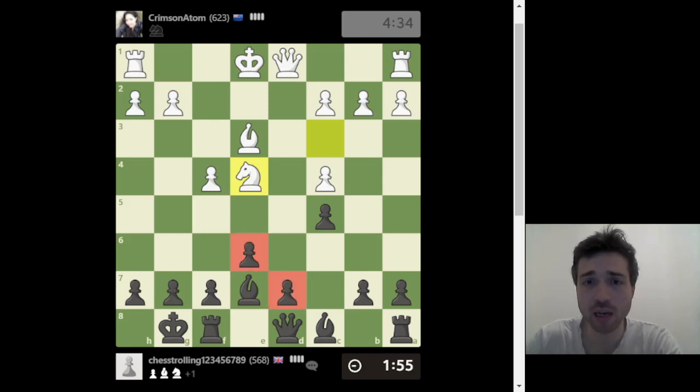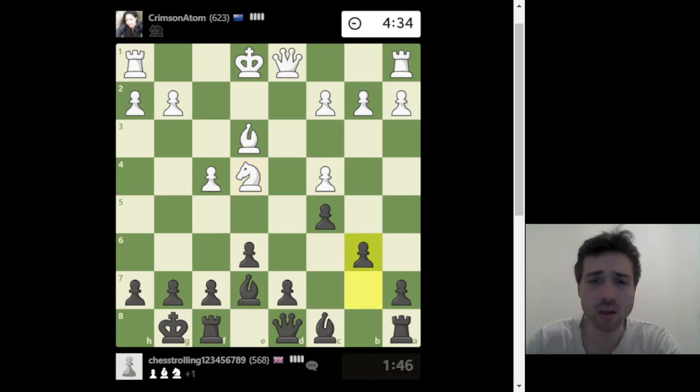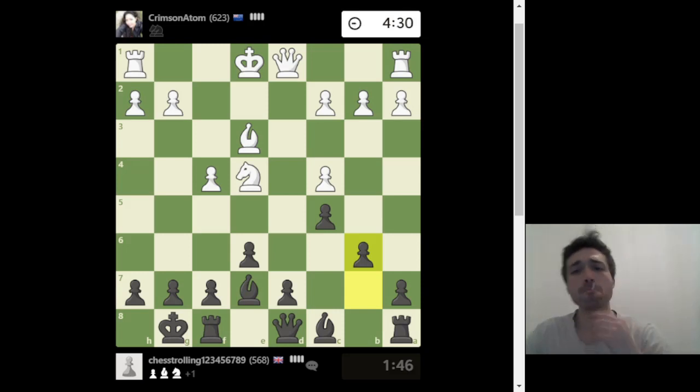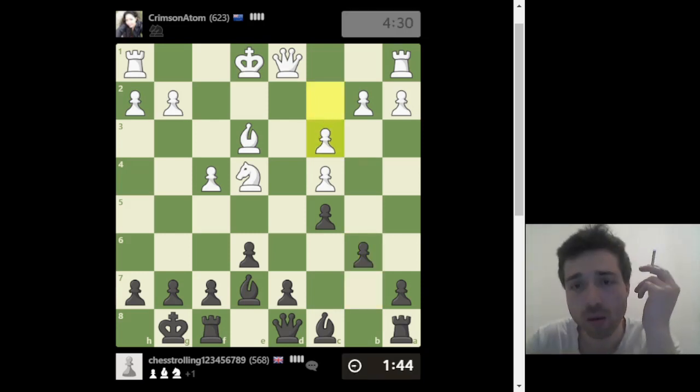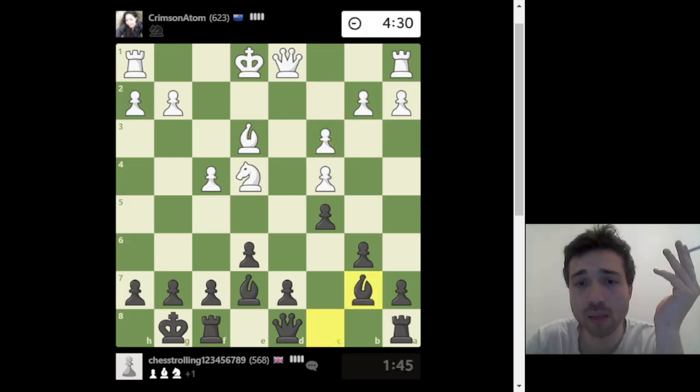He might be planning something. I played d6, and maybe I want to develop the bishop, but this bishop doesn't have a future on this diagonal because the light squares are occupied by too many pawns. To give more freedom to the bishop I'd love to put it on another diagonal. I've got one minute 43 seconds. Let's just develop the last bishop — we can call our development complete.